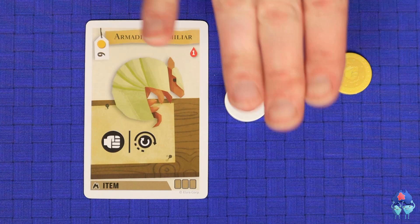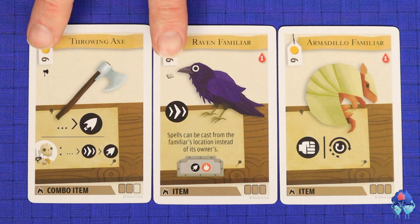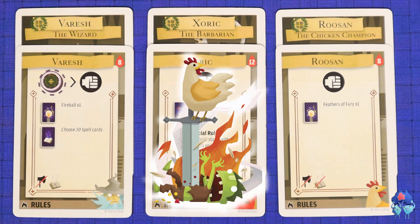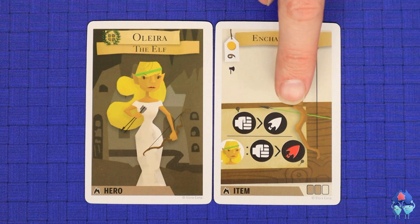Items or spells may be weapons, magical, or neither. Some heroes are restricted from holding certain item types — for example, the wizard may hold no weapons, the barbarian can hold no spells, and the chicken can't hold either. Some of the strongest weapons are even limited to heroes with above a threshold of starting health. Finally, note that some items are more powerful in a certain hero's hands — with the enchanted bow, for example, the elf has a stronger sequence than any other hero using the bow.